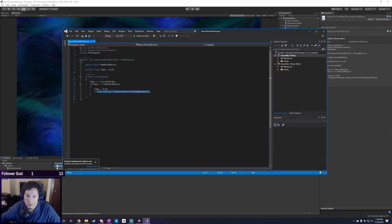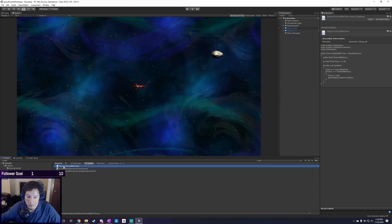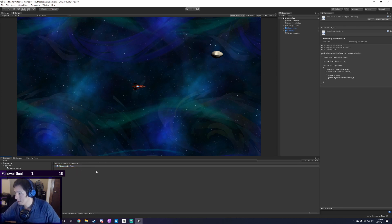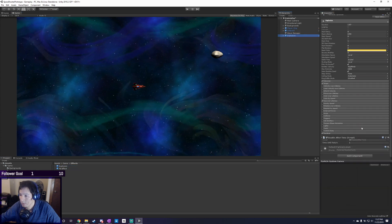Instead of doing the old return-to-pool call, we're going to do `gameObject.SetActive(false)` and rename this to `DisableAfterTime`. It's important you rename stuff inside the project, not outside in the folder structure, because then it will keep the references. So if I look at my explosion prefab, it'll still have the references to the `DisableAfterTime` script.